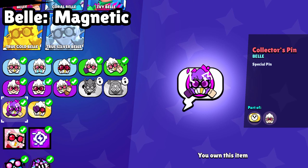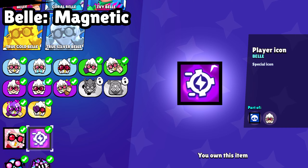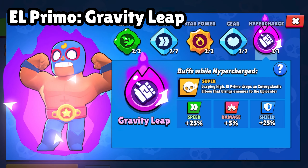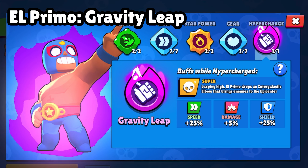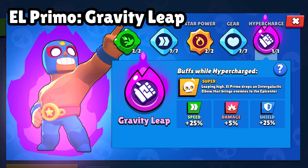Let's move to the cosmetic of Bell's hypercharge: animated pin and animated profile icon. Yes, another brawler which is El Primo — one of the most favorite brawlers played in brawl ball, and most people like this brawler.